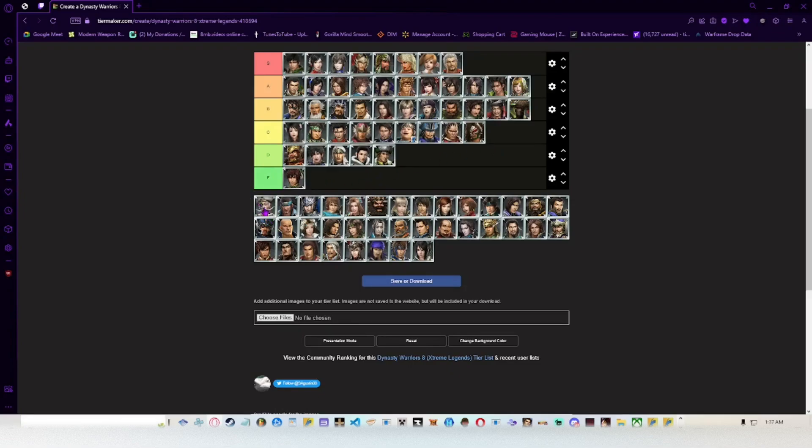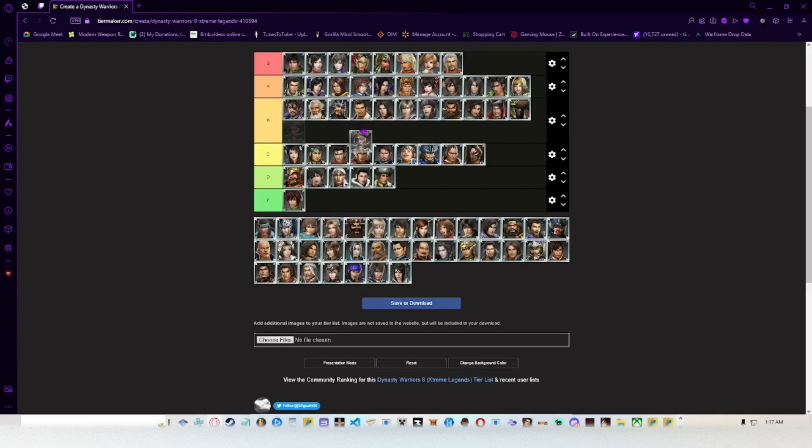Jia Xu — let's go over him. His charge 1 is nice, his jump charge is actually pretty good too. Weapon switch does knock back, so you might want to put conflagration on his weapon — haven't tested that. I'd say he's probably B tier — right around there.